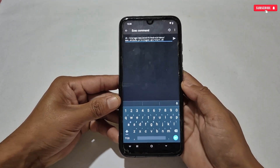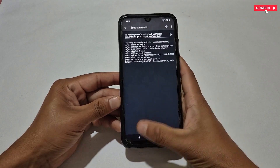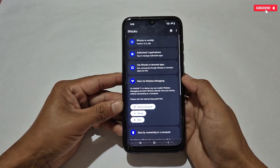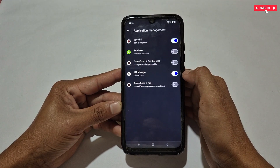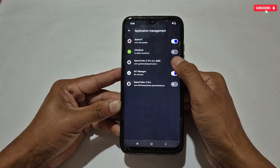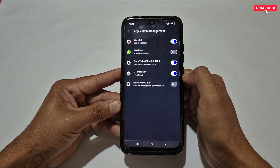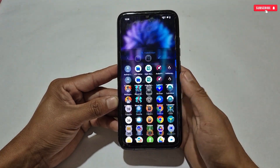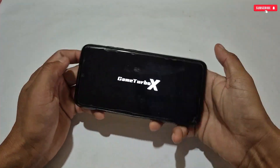Paste the copied command here. After pasting, we need to clear some text — specifically the 'adb shell' text — then execute the command. Now go back and check the Shizuku app; it should start running. When Shizuku starts running, go to 'Authorized Applications' and enable the game turbo. After authorizing, close all background applications and relaunch the game turbo.